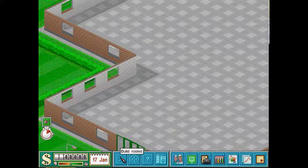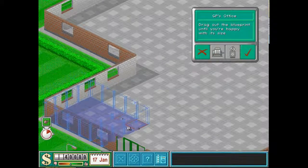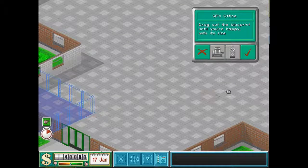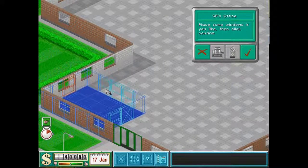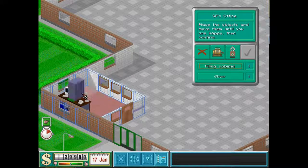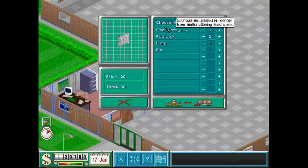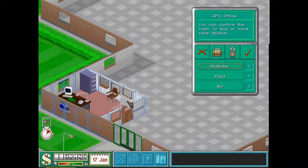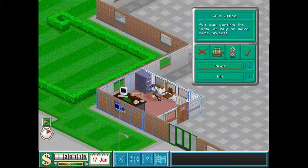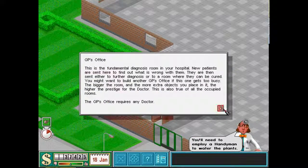Okay so you basically start off with the basics. The doctors like to have big rooms with lots of windows, so I literally just put everything in that you can: desk, filing cabinet, chair. They don't like being cold so put a radiator there, there, and there — bingo, sorted. That's one room done.